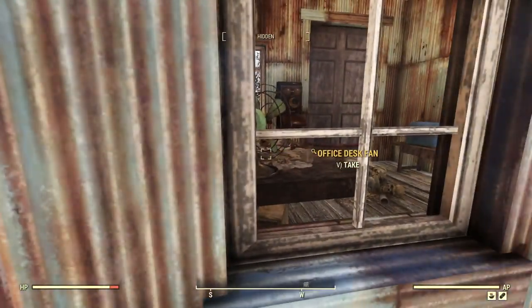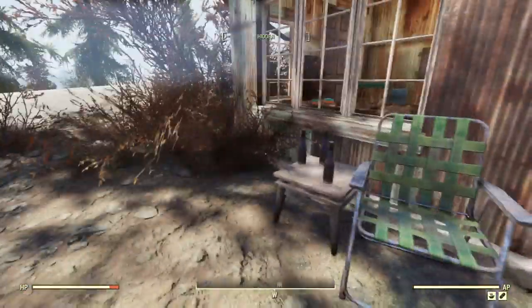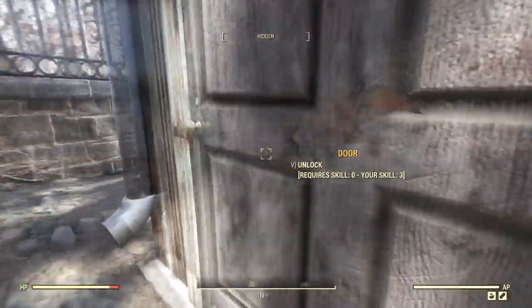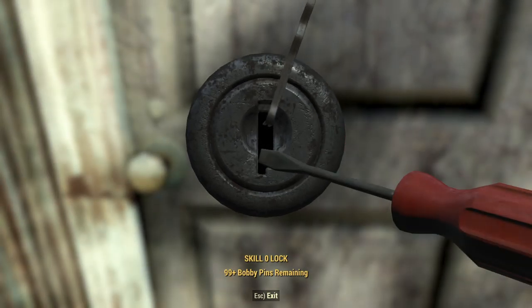We've got a door here we need to unlock. There's a body in there. There's another door around back, which is kind of interesting. This one's also locked. Let's go ahead and unlock it. I'm going to get in here and check this place out.